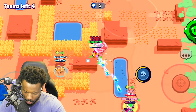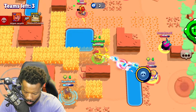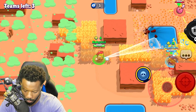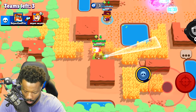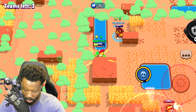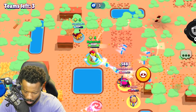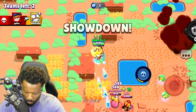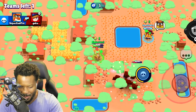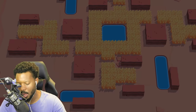I should probably just not auto-aim with Max. Oh, that was close — Jesse almost got me. Let's just heal, can't believe this. We'll let them fight it out. There we go — what a game! Our very first game, we managed to win with Hermes Max, and Griff gets the job done too!